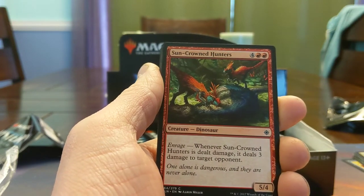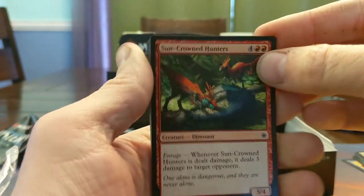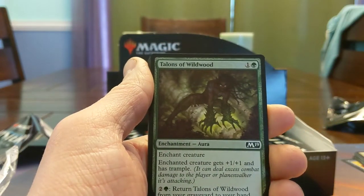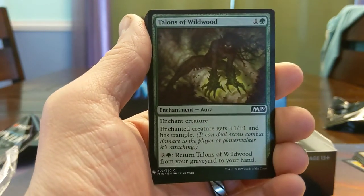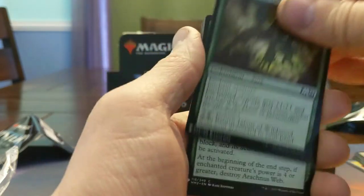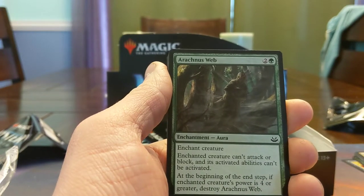Suncrown Hunters — here's a 5/4 that costs you three damage to block and trade with, basically a 6/6 for six mana though, which is a lot. Thorn of Wildwood — shows up in enchantment-themed anything. This was a key card in some of the green stompy decks in Core Set 2019, getting it back from the graveyard is really good. Arachnus Web — basically Pacifism, or the one that also detains them — Arrest, the green Arrest. But if they get big they can destroy it, and there is that one spider that can tutor these up.